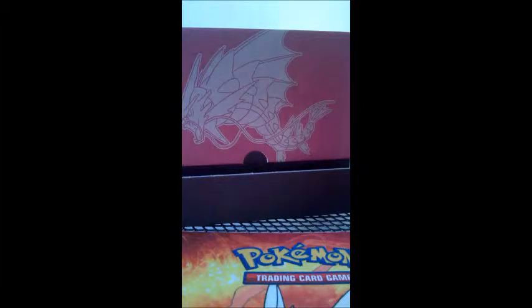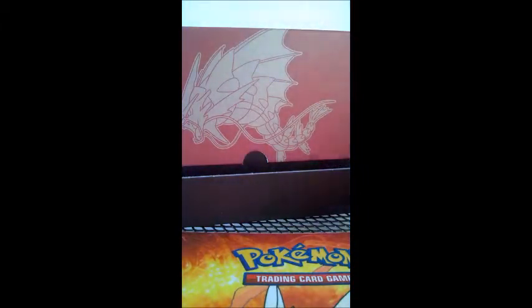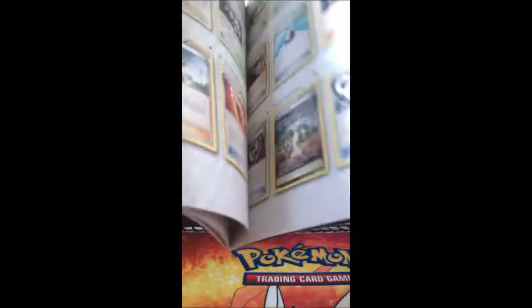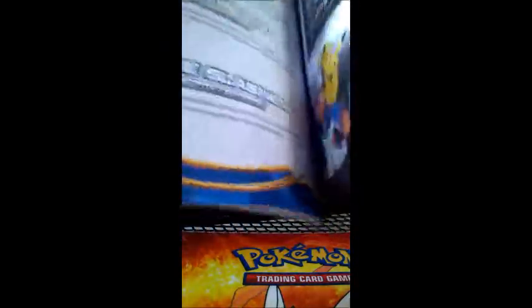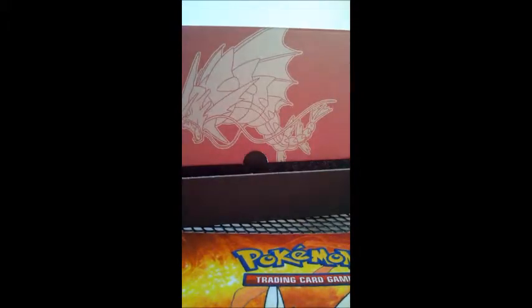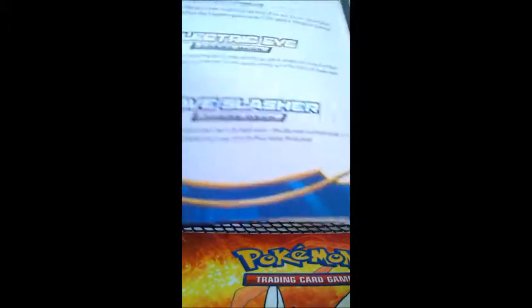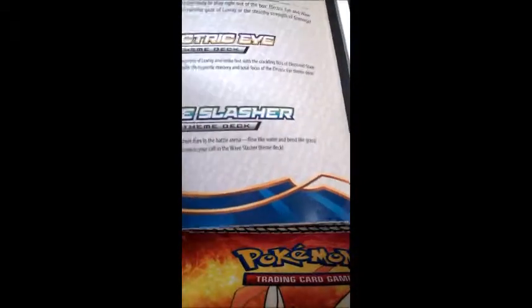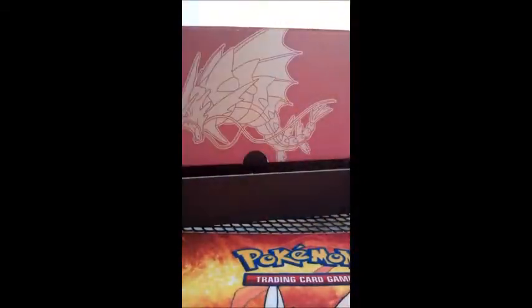There are pictures on the inside of that, and there's a player's guide. There's also what I think is a set list, which is cool. And there are the two new theme decks: Wave Slasher and Electric Eye — which is cool.